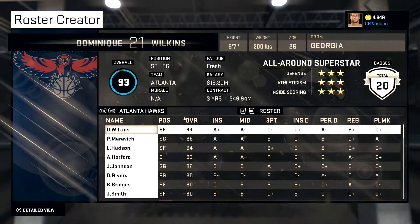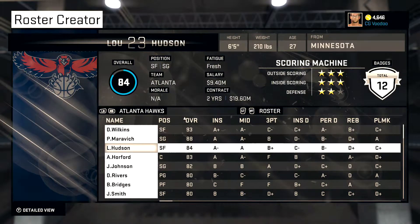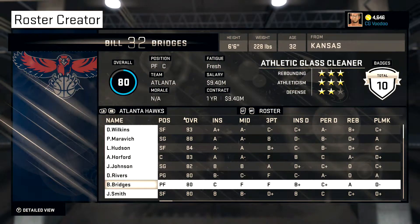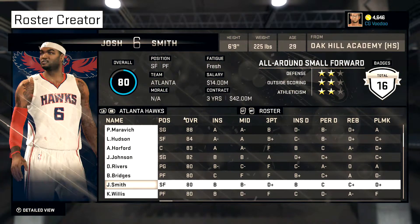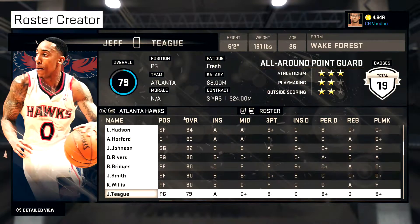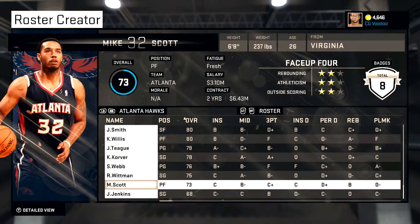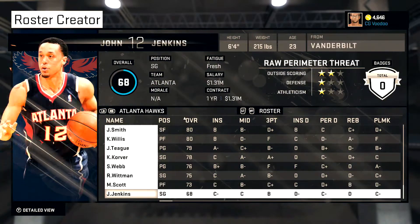Hawks — they got Dominique and Pistol Pete. Brought Joe Johnson back, Doc Rivers, Josh Smith, Kyle Corbett, Spud Webb, and a couple other guys. Like I said, these guys at the bottom are just fillers really.